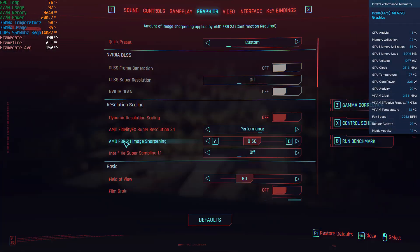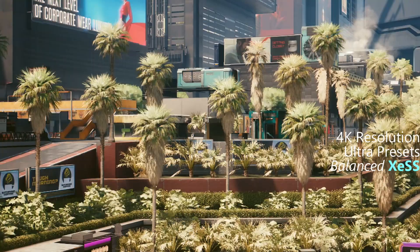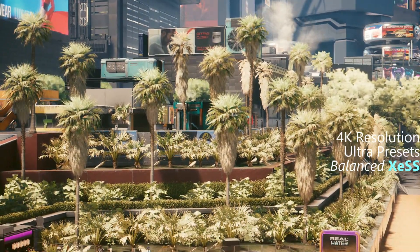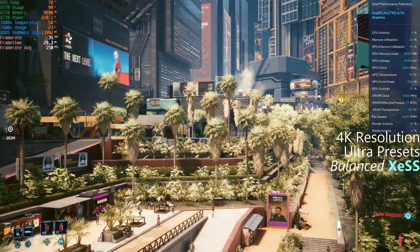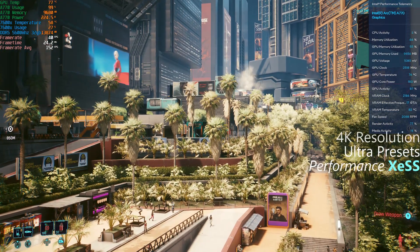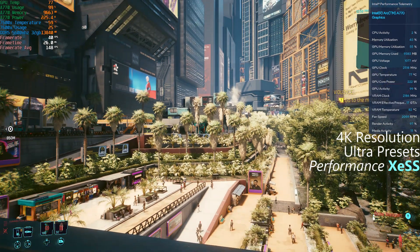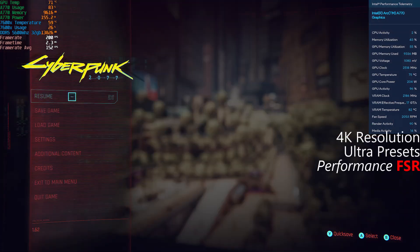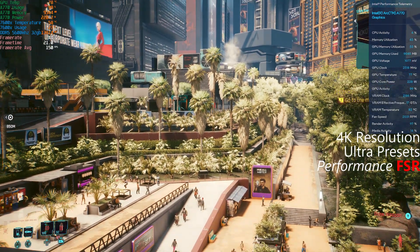If we go back and turn on balanced XESS — there's no more shimmering. The weird shimmering effect in the trees is gone, the weird thing in the middle is gone, and there's no weird tree shimmering around the edge of the boughs. You do lose a tiny, tiny bit of performance going with XESS over FSR, but FSR just doesn't look as good. Surfaces look muddy, there's weird sparkling around the foliage — it's just not as crisp.